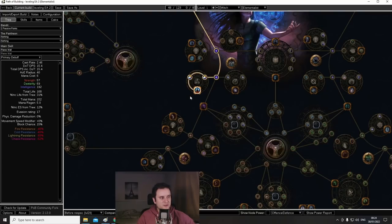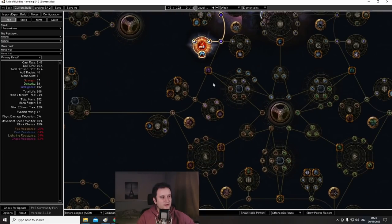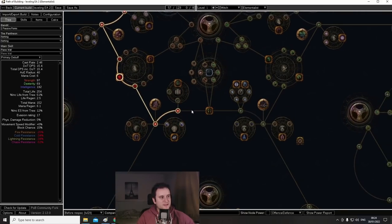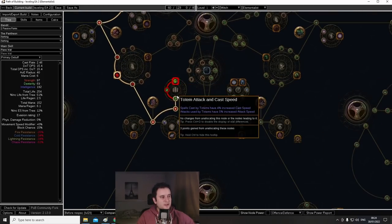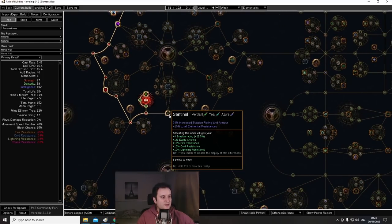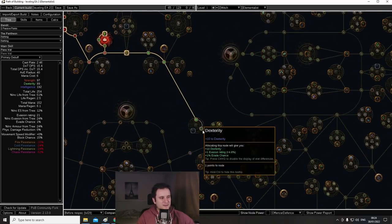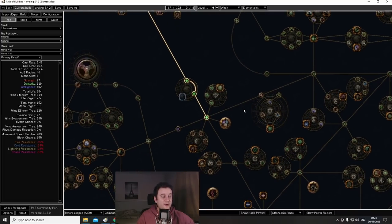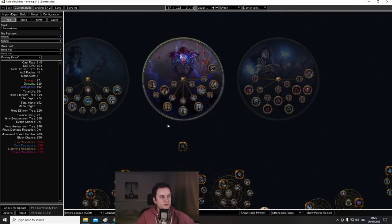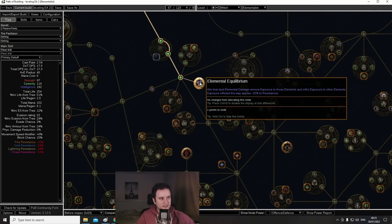Continue pathing down through Constitution. Then take Totemic Seal — you can take Totem Placement Range as the mastery. Path onward. You don't need Mage Bane yet; Profane Chemistry is for a little later. Now here's the juicy part: at level 54 you can do your second lab. You get Mastermind of Discord. Now you really want Elemental Equilibrium. Check all your gear and skills to make sure you have absolutely no fire damage on them — you need a little cold or lightning to activate it.